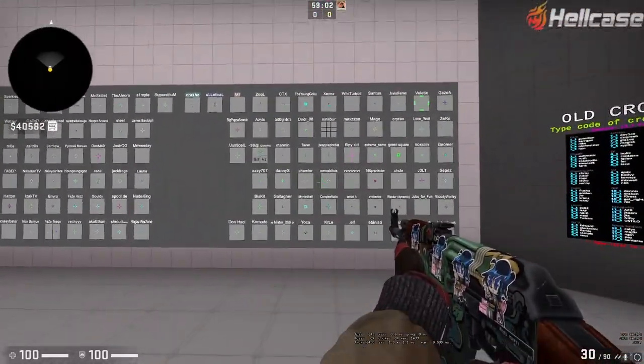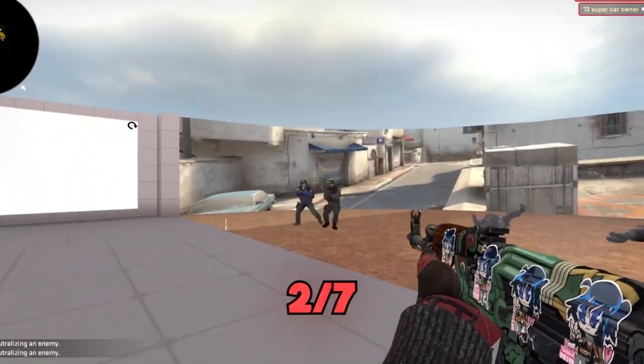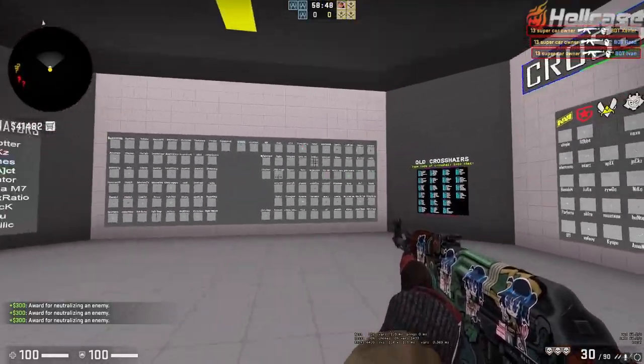We found a crosshair. I have no idea which one this is - maybe it's bam bam tor. Let's see if this is any good. No, I think it might not be the crosshair, it's actually me. But I don't like this crosshair, it's too thin. Let's find a new one.